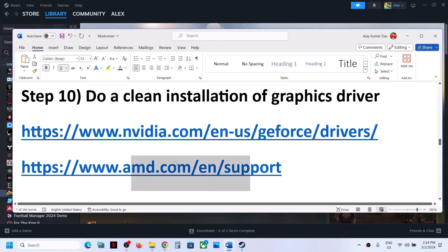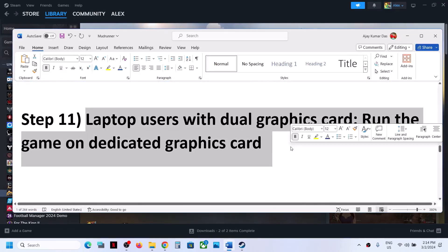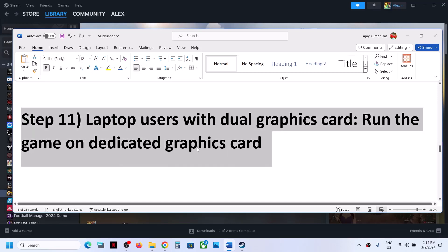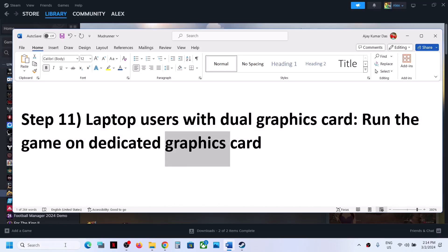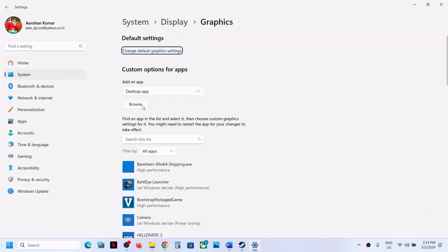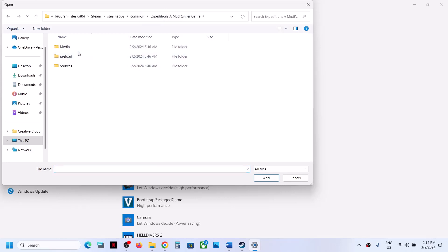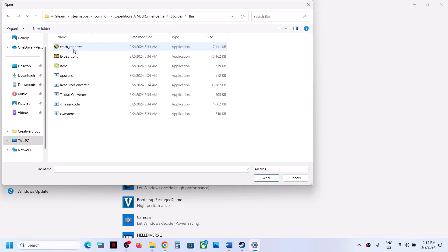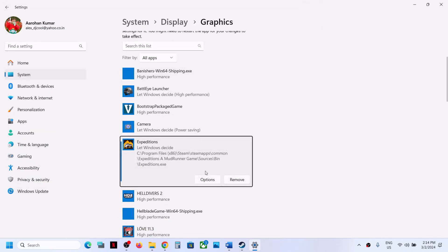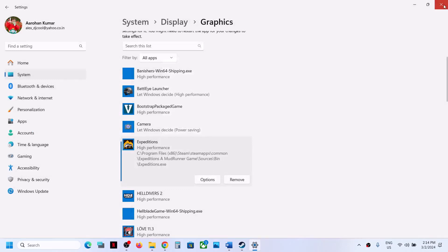This next step is for laptop users with a dual graphics card — make sure you run the game on the dedicated graphics card. Type Graphics Settings in the Windows search box and click on Graphic Settings. Click Browse, go to the game installation folder, open the game folder and Sources folder, select the game exe file, and click Add. Once added, click Options, select High Performance, click Save, and launch the game.